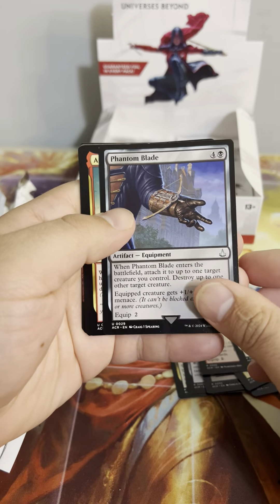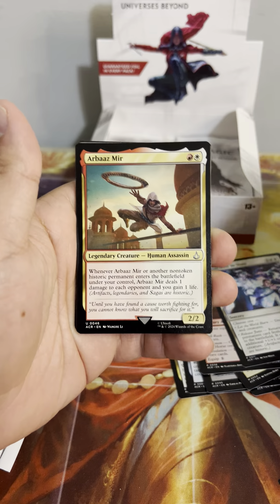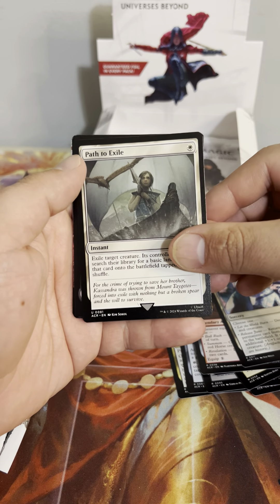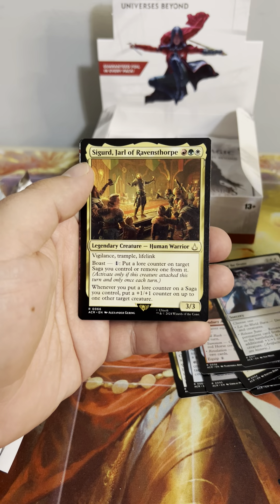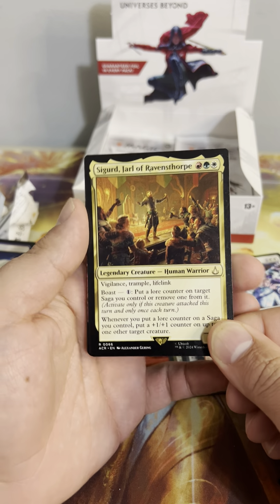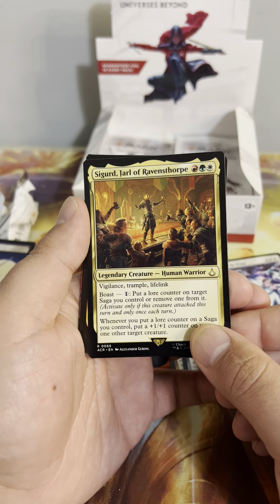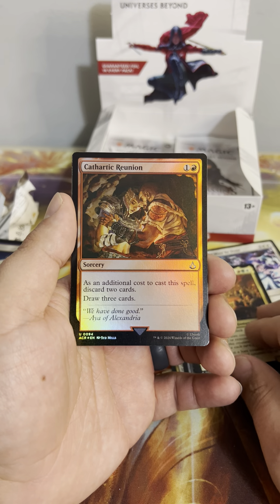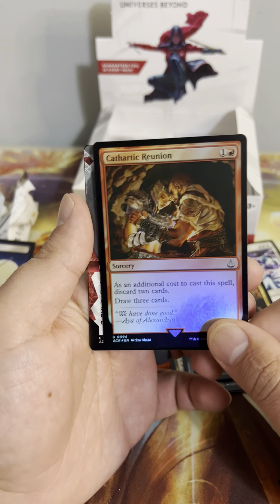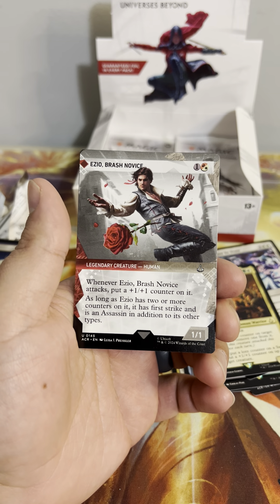We're not getting too many copies of commons and uncommons — there are no commons actually. Path to Exile reprint! Swamp. Sigurd, Jarl of Ravensthorpe — vigilance, trample, lifelink. Boast: put a lore counter on target Saga you control or remove one from it. Whenever you put a lore counter on a Saga you control, put a +1/+1 counter on up to one other target creature. Kind of like that. Cathartic Reunion. Our first Eivor Brash Novice showcase — whenever it attacks, put a +1/+1 counter on it; as long as there are two or more counters on it, it has first strike and is an Assassin.